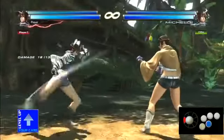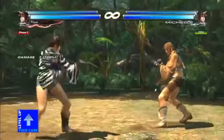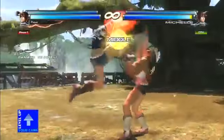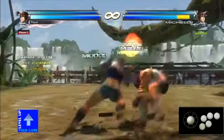Let's talk about her homing moves really quick. She's only got two that I know of. First up is back 4 — it's a high homing attack, very familiar to Julia players.